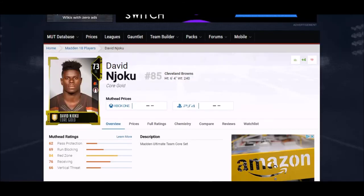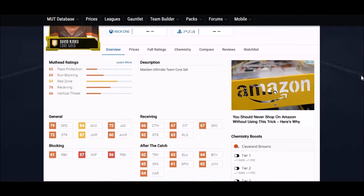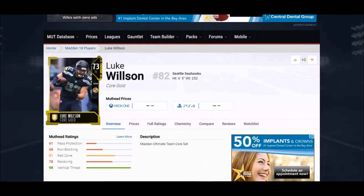Next up we got David Njoku — six foot four, and he has the highest jump of any tight end in the game right now at 87. So this guy's a hell of an athlete. 79 speed is a little lower than ideal, but the 84 acceleration is really high, and all his catching stats are pretty good too. Decent run blocker — a really good rookie card.